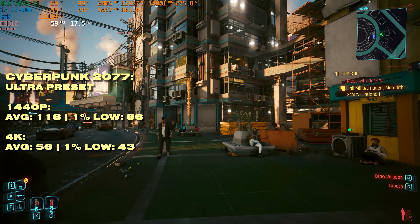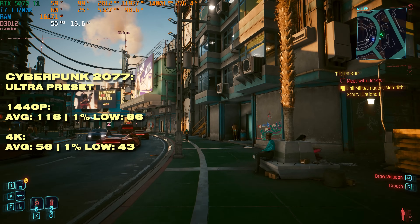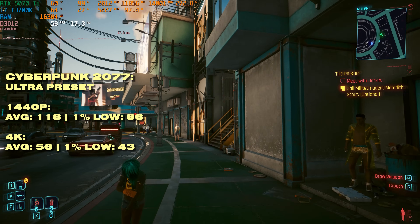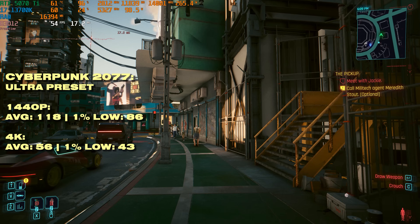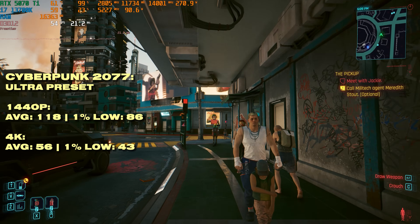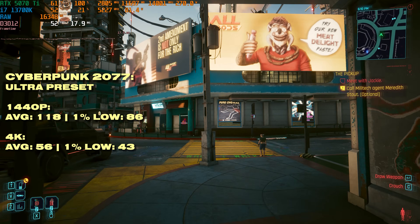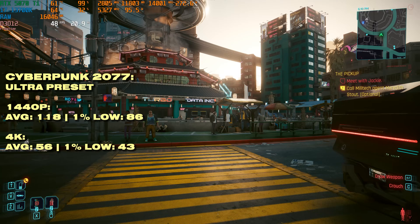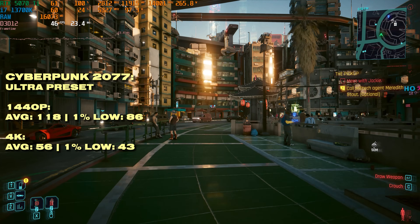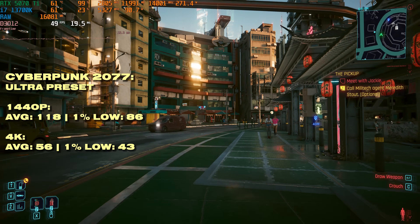Moving away from Unreal Engine, Cyberpunk 2077 is really optimized and scales well with resolution. At 1440p we're getting just below 120fps on average with a decent 1% low. 4K is below 60fps, but with some tweaking — enabling DLSS on the transformer model — it will look absolutely brilliant at 4K, or we could tweak some settings. Either way, getting above 60 frames is very achievable.